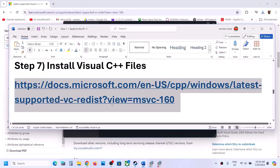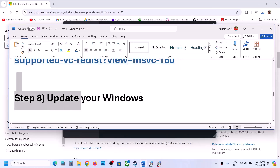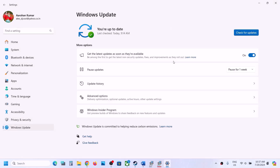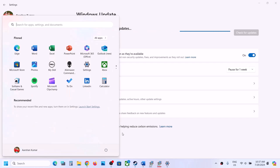The next step is to update Windows to the latest version. Open Windows Settings, go to Windows Update (or Update and Security on Windows 10), and click Check for Updates. Once all updates are installed, restart your computer, then launch the game and check.